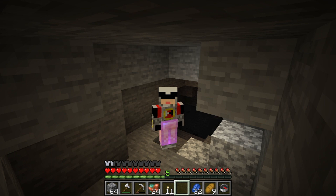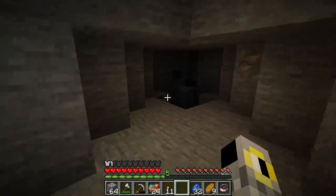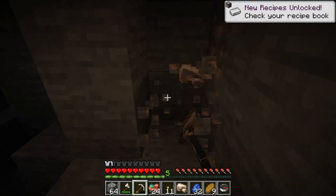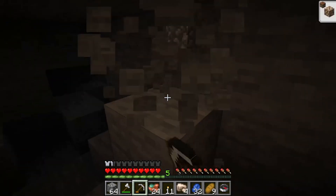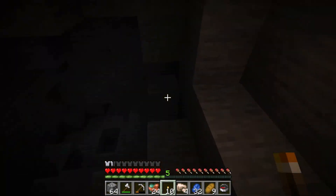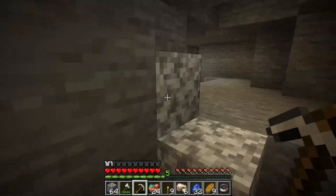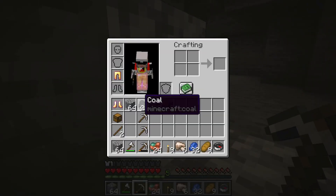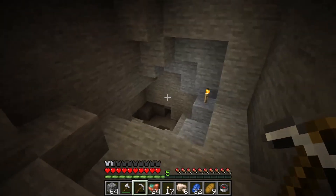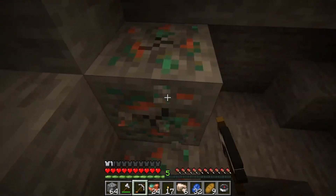We mined down and ended up finding an underground cave system, so we're going to start exploring this. Immediately we have a couple pieces of iron here — let's dig that out, that's going to be very valuable. Especially since we just used six of the eleven iron we had originally on making pickaxes. Let's light up the place while we have some torches. While I was mining down here, I hit a semi-decent vein of coal — we got twenty-four coal. While we're at it, we might as well make more torches. I also found a little bit of copper, and now we're finding even more copper.